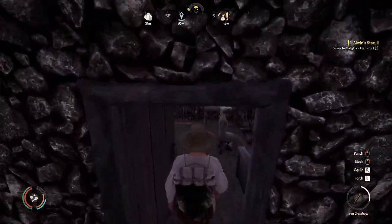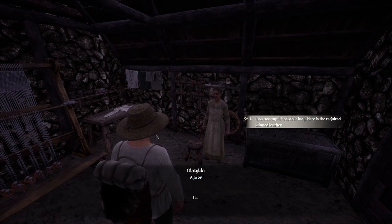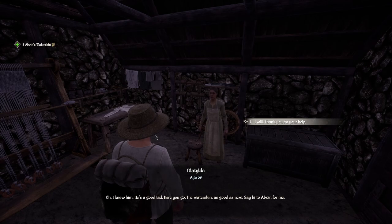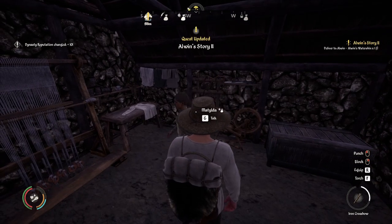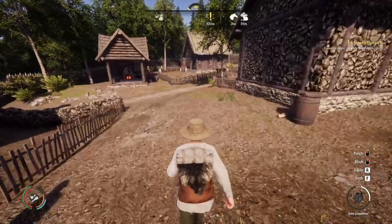Let's put our crossbow away and go in here and talk to Matilda. Task accomplished, dear lady - here is the required skinned leather. She says that must have been a lot of work. He's a very dear friend - I just like to lend a hand to people in need. The water skin belongs to Elwyn, a farmer from a nearby village east of here. She says she knows him, he's a good lad. Here you go - the water skin, as good as new. Say hi to Elwyn for me. We got Elwyn's water skin all fixed up.